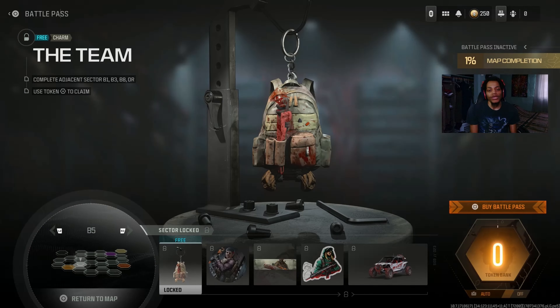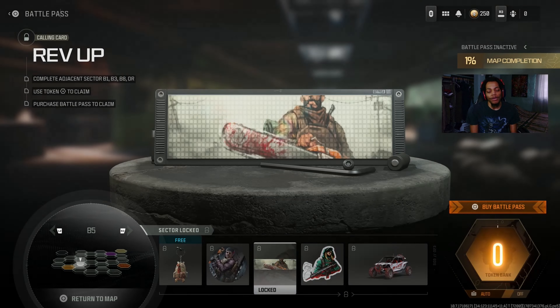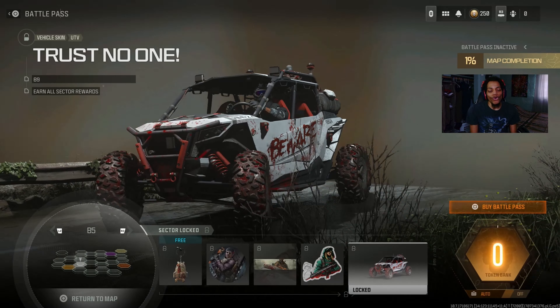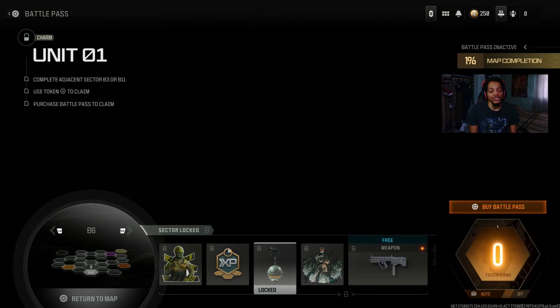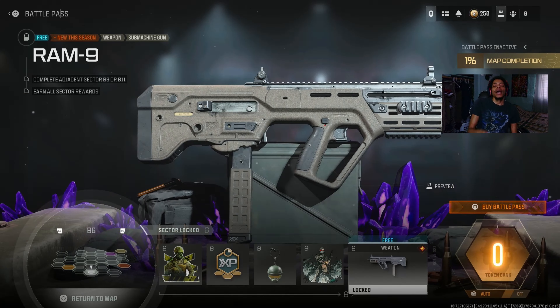We got charms, emblems, calling card, weapon stickers, and then a weapon skin for the UTV — you can use this in zombies. I'm not sure about ground war and other modes, but in zombies you can use this skin. We got weapon stickers, WXP tokens, a charm, a loading screen, and then a DLC weapon — the RAM 9. The crazy thing is I did mention in my RAM 7 video that DLC weapons would be in the Season 2 battle pass.